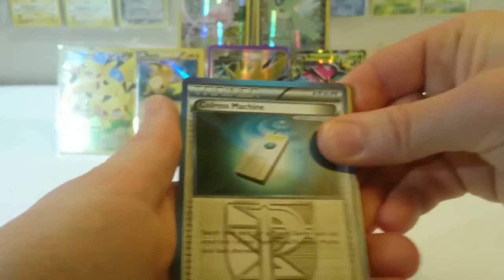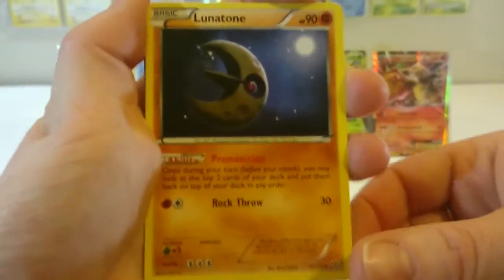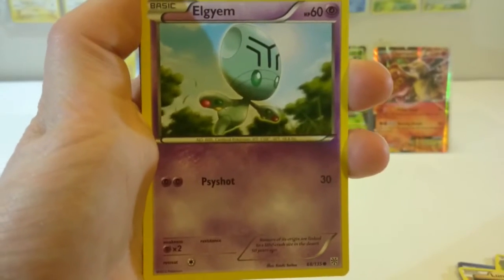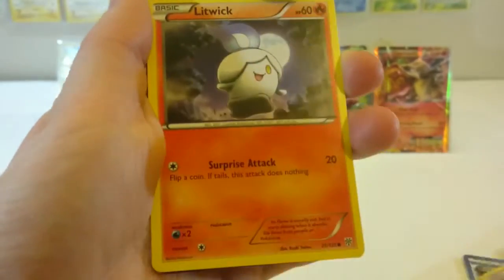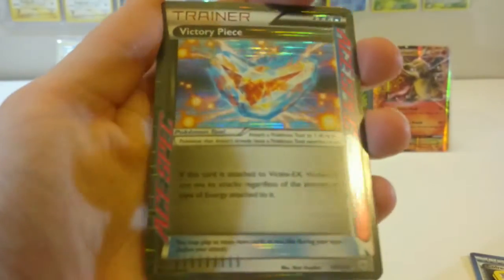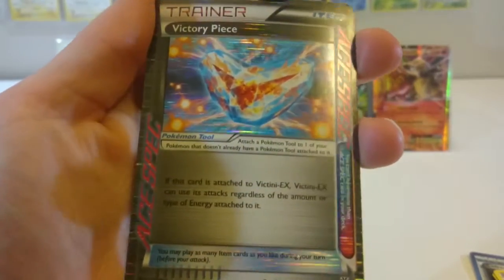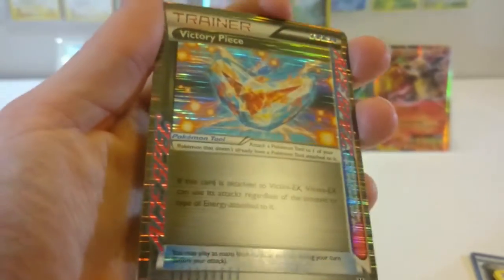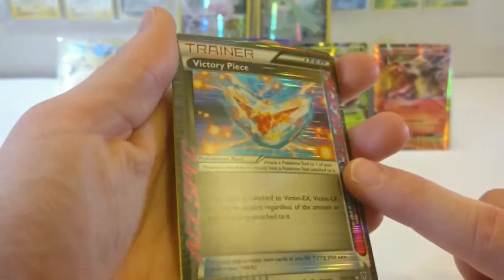On to the next pack. It was a different color blue too. Cobalion machine again with that neat blue color. Swadloon. Lunatone. Elgyem — pardon my pronunciation. Frillish. Riolu. Litwick. Whismur. What kind of holo is that? Oh my goodness, that's so pretty. Victory Piece — that's really freaking cool looking, and that's a rare too. Wow, nice. And our rare in the pack is a Vespiquen. I like this one, it's pretty. I love the holo on that. Well, that was a pretty cool pack too.